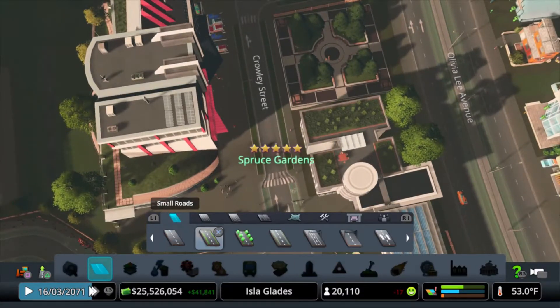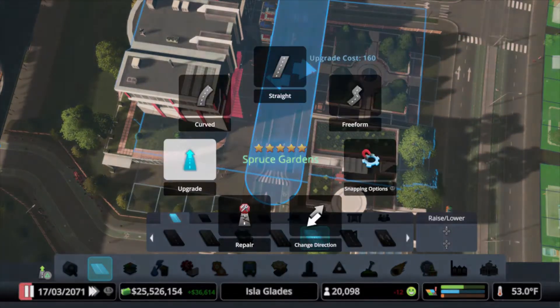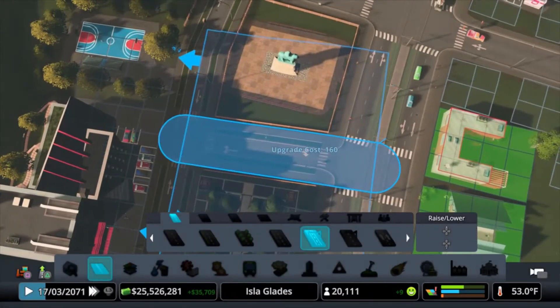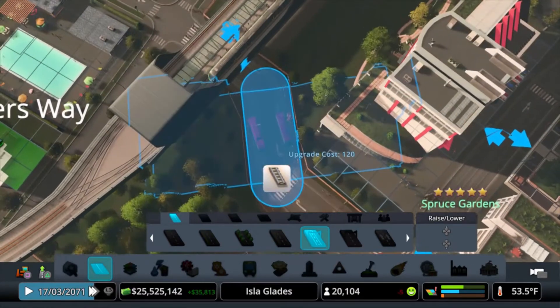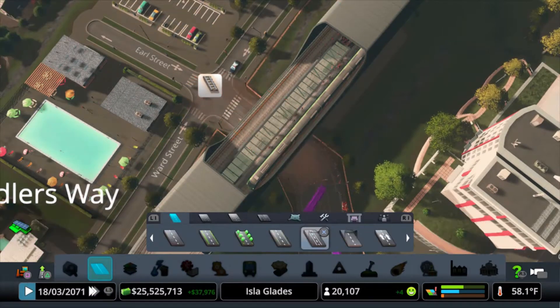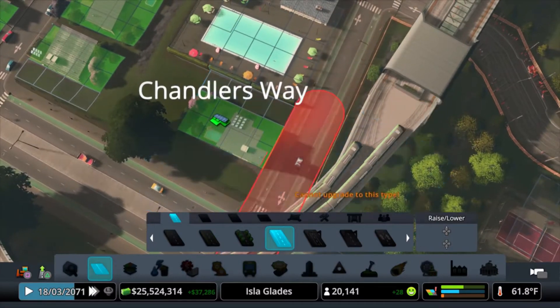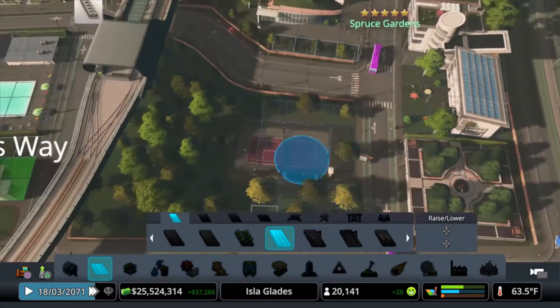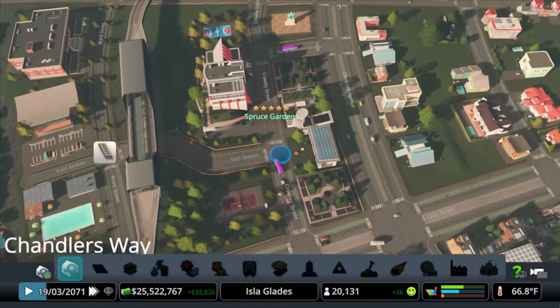So we'll go ahead and get our tram route here. That's two-lane trolley. Trolley is forbidden on this channel — it is the forbidden transit. We'll put bike in here so people can still bike. If they want to bike to the metro, they can. Alright, so that's good.